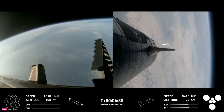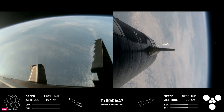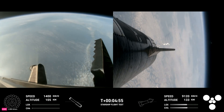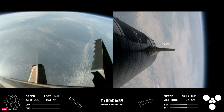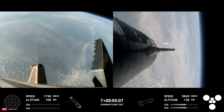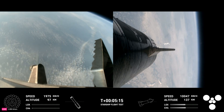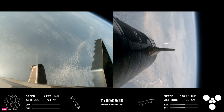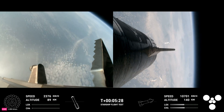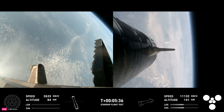Now after we jettison that hot stage, the booster will begin to attempt its water landing in the Gulf. In the meantime, the ship will coast for about 40 minutes up to an altitude of 214 kilometers. After its coast phase, it will attempt a controlled re-entry, including a flip maneuver and a landing burn just before splashing down in the Indian Ocean. Trajectory is looking good for the ship on the right-hand side of your screen. We have no engines lit on the booster — it is coasting back toward the Gulf of Mexico for a water landing. Ship is under power of all six Raptor engines: three sea level and three vacuum Raptor engines lit, as we can see on your screen.